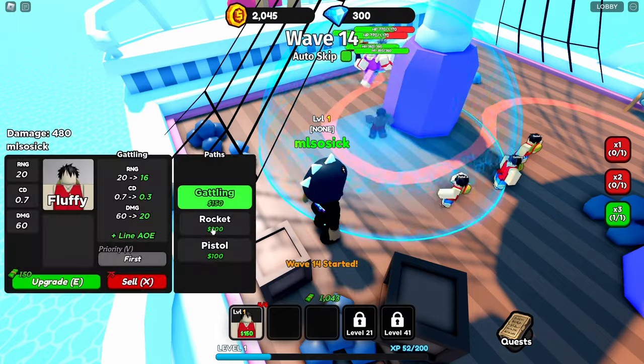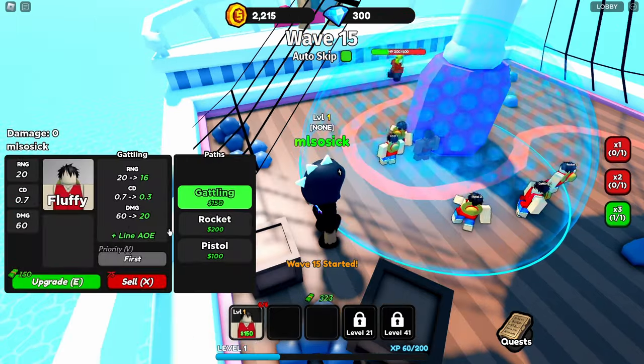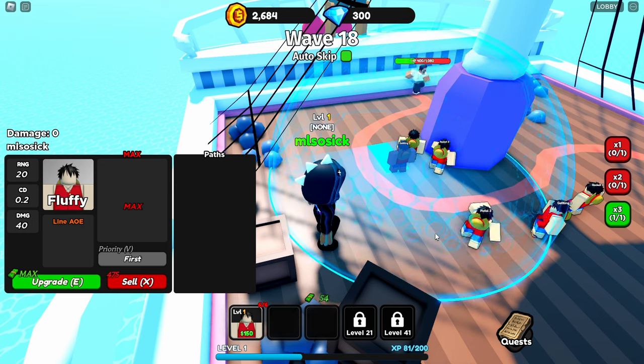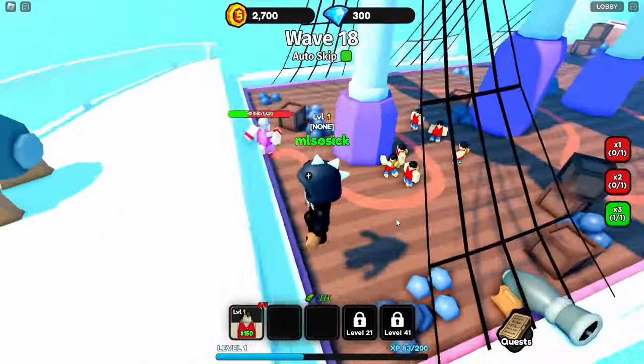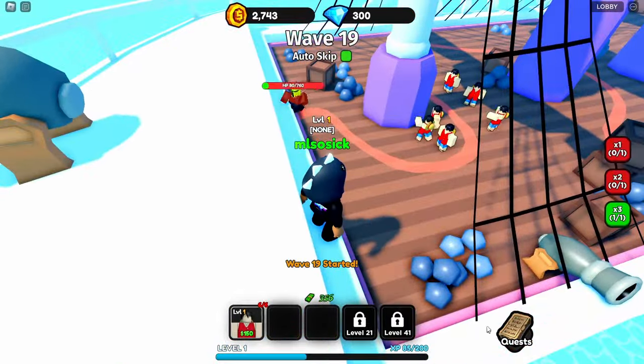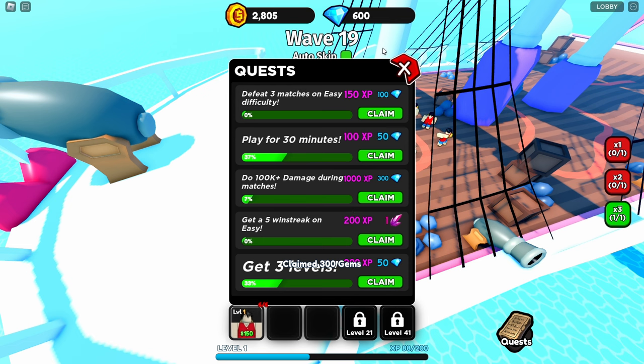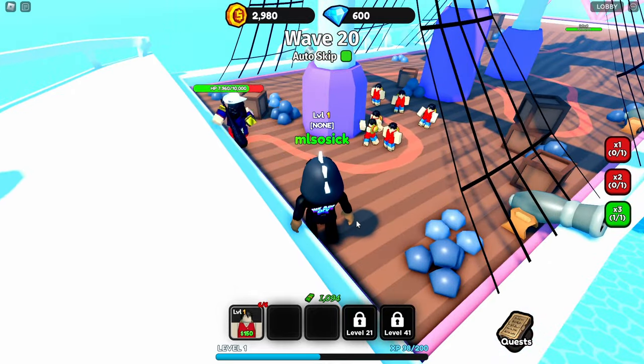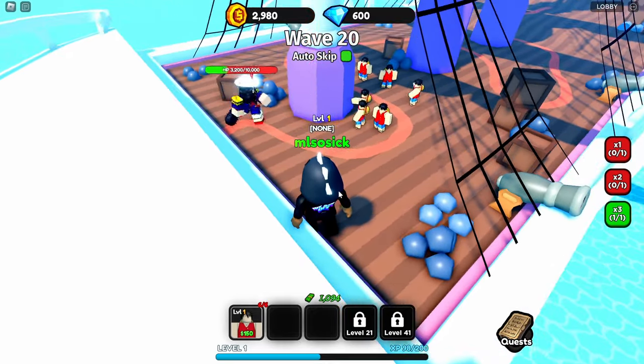We're gonna put him right here and make him go the rocket route — make all of them go the rocket route. This is going by so fast! I love that there's three times speed so I'm not wasting time. We're already able to claim some stuff too — getting gems and XP. I don't know what either is for but it's gonna be interesting to find out.